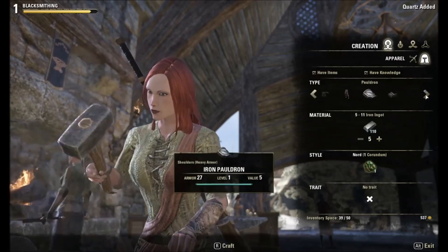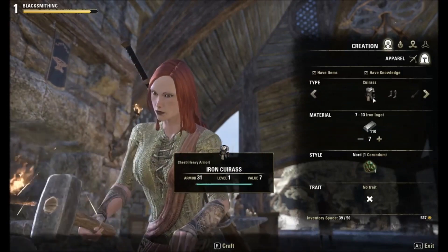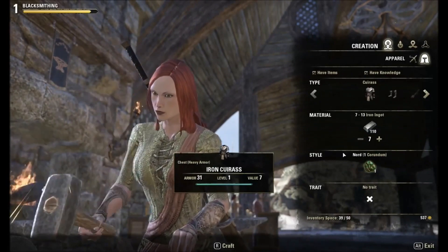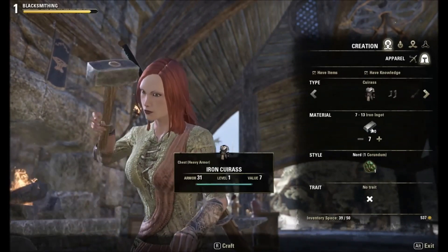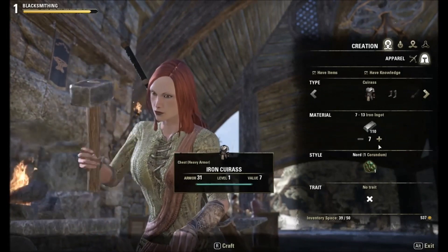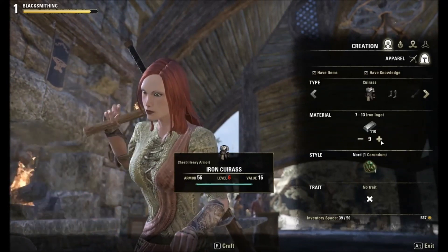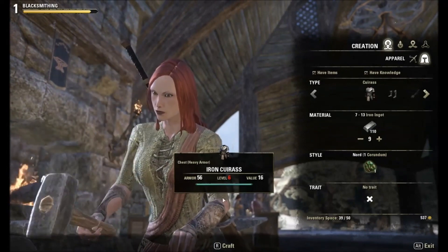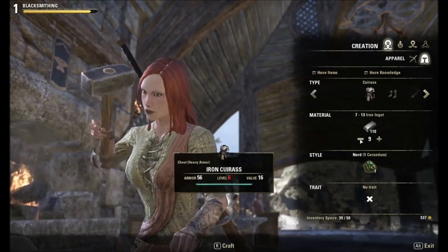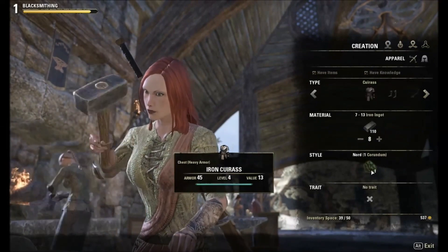What I usually do — the first things I make are armor chests and pants, depending on your level. You can see right here it'll tell you it's going to take seven ingots to make a chest — that's a level one. Hitting the plus sign will use up more ingots and also increase the level and the stats. If you keep going it'll create higher items, but you won't be able to use them. So I want to create a level four iron chest — I've got the component and I'm going to hit R to craft it.